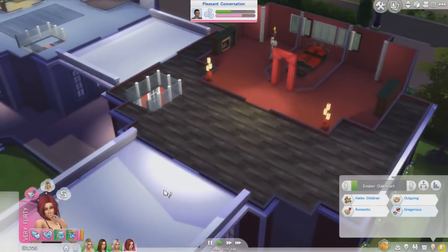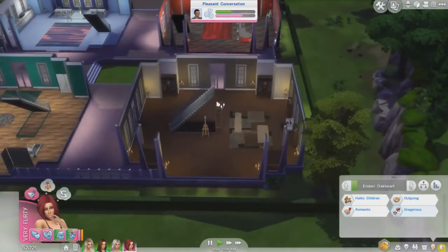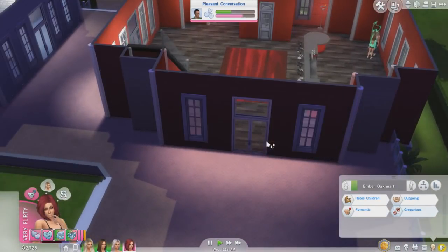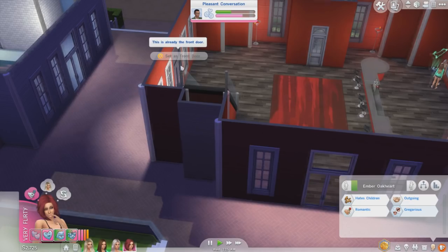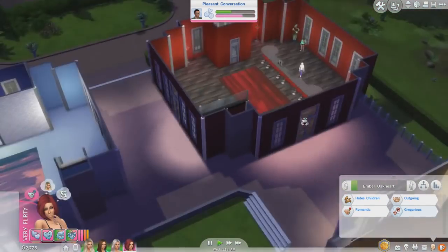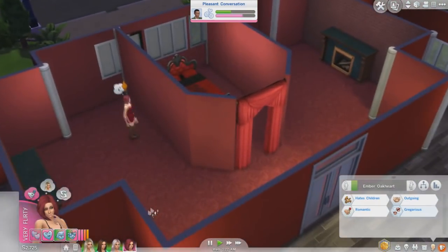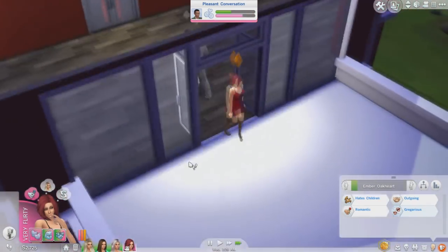What I was originally thinking was to block off each of the little houses from each sister - I thought you could do that. Oh no, you can't do it anymore! I was going to restrict who is allowed to go into each house, but I don't even think you can do that anymore. Oh what a bummer.